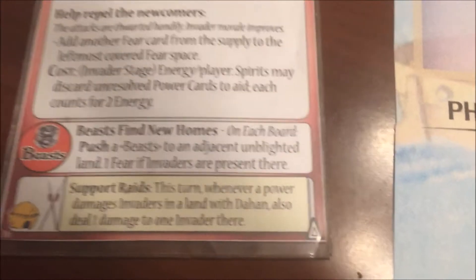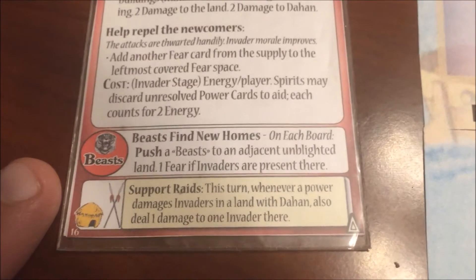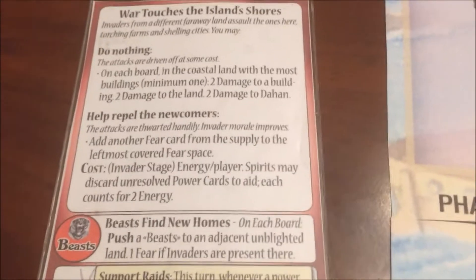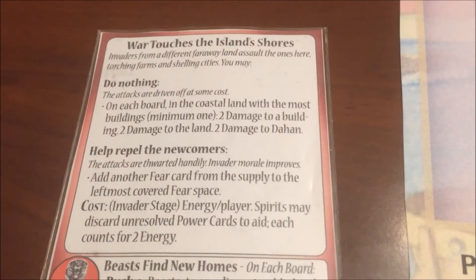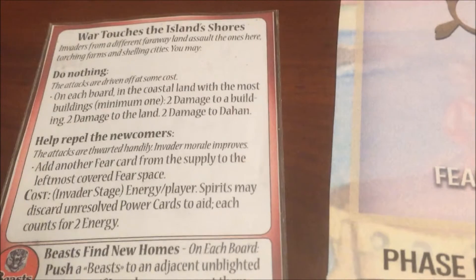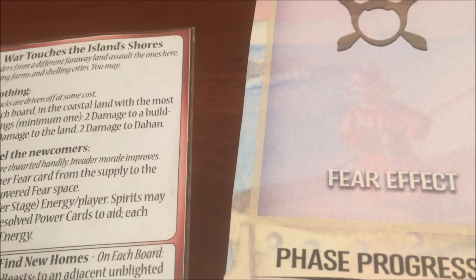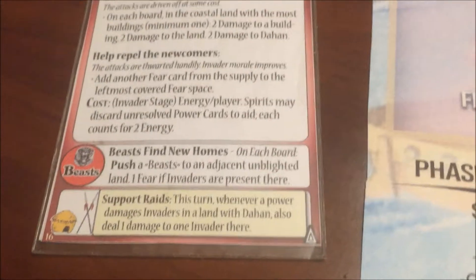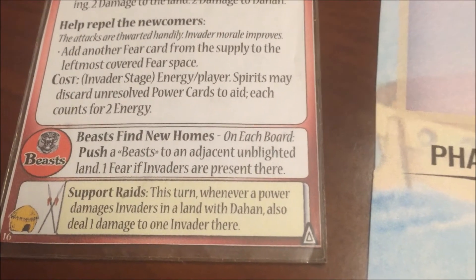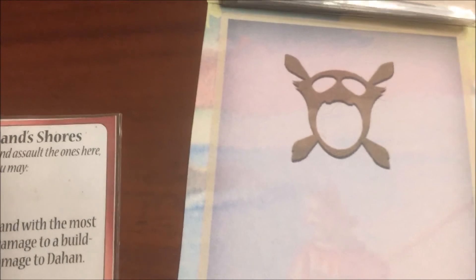We now resolve 'Beasts Find New Homes': on each board, push a Beast to an adjacent unblighted land, gaining one fear if invaders are present there. We maneuver our beasts to lands with invaders to generate three fear total. The final part of the event is the Dahan bit — there are now support raids this turn, meaning whenever a power damages invaders in a land with Dahan, we also deal one damage to one invader there. As for the war effort: we put in four energy, so none of the negative things happen.